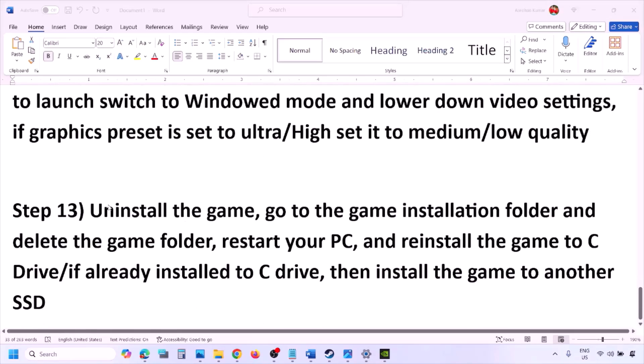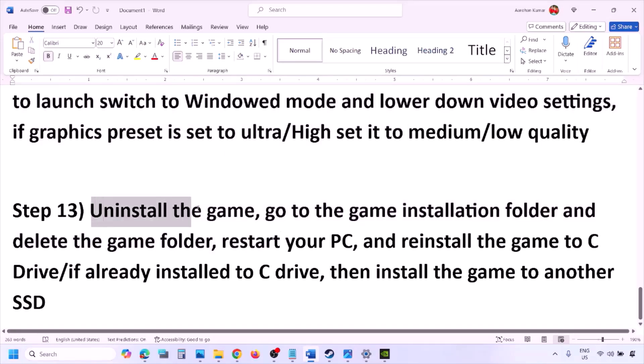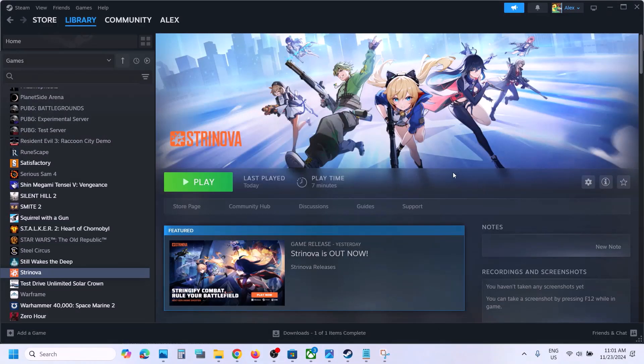The last step is to uninstall and reinstall the game. If nothing is working, go to Steam, right-click the game, and click Uninstall. After the uninstall, go to the game installation folder and delete the game folder, then restart your computer. Reinstall the game to the C drive — if it was previously on D drive, E drive, or an external drive, try installing to C drive. If it is already on C drive, try installing it to another SSD and check.